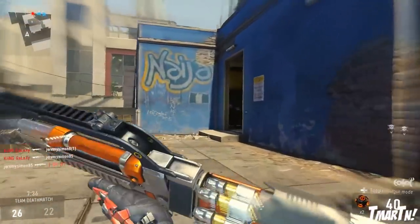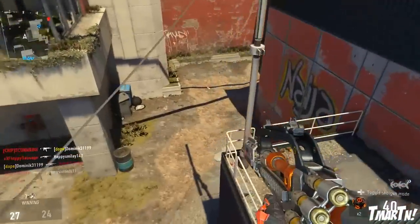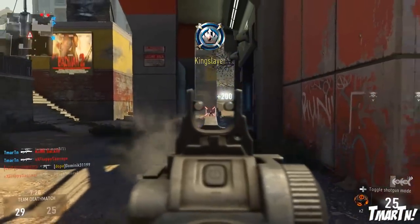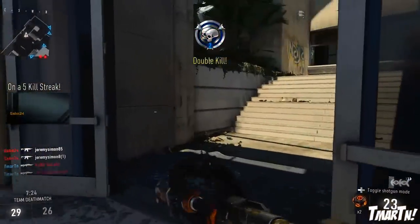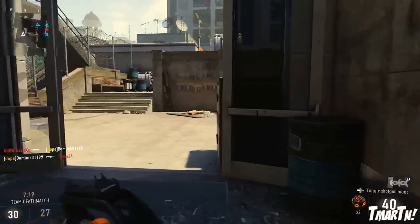What's going on guys? T-Mart here, and today a new weapon was added into Advanced Warfare. This is the Ohm Heavy Weapon — a new exclusive weapon that comes with the second DLC pack in Advanced Warfare, which is still a few weeks away from launching, but it's available early to season pass holders on the Xbox consoles.